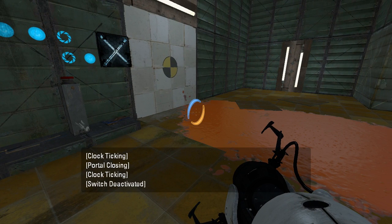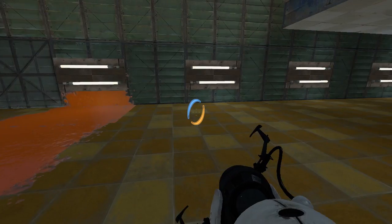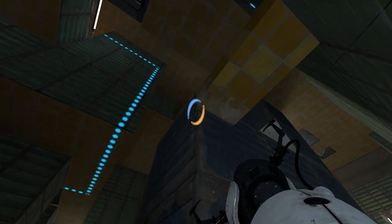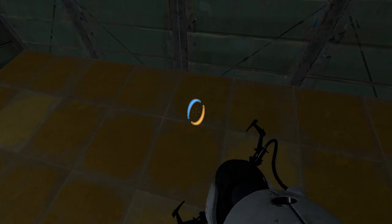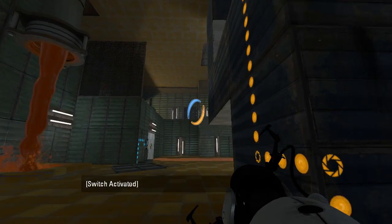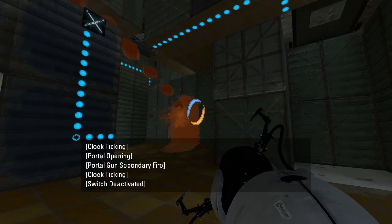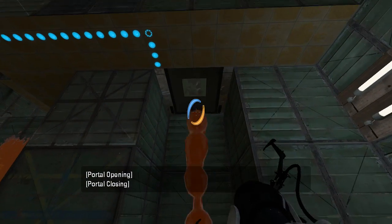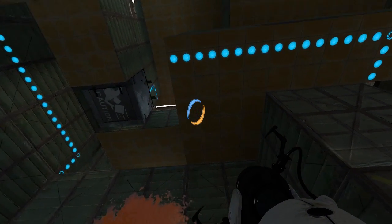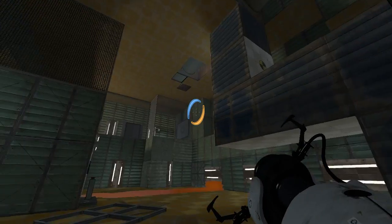There we go. Get that gel right there. I am super distracted right now. Let's see. What else? We have... what's this little... Also, there's a button here I would never have seen. Okay, so there's a ramp up there. What about... oh, that's a dropper. Wait, that's a door. What is that? Something up there. Huh. That's strange.